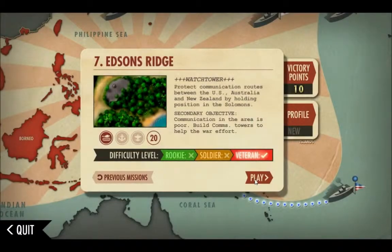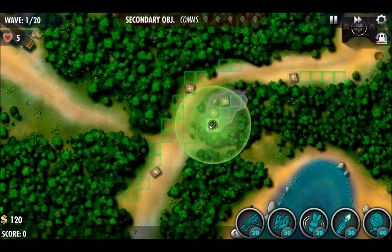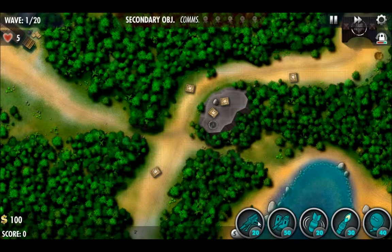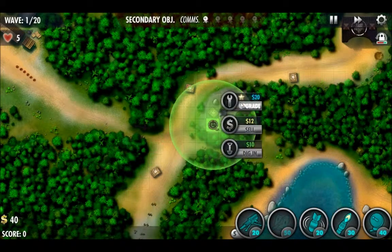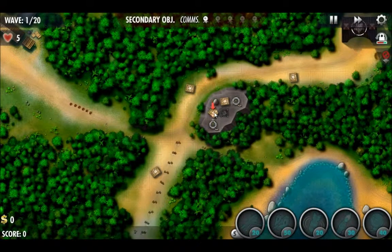Starting up the mission. We're going to start off by placing a few machine gun turrets up on this high ridge, then using a comms tower to boost their damage and range and also build up some interest. We'll place a bomb turret with the next bit of money we get.